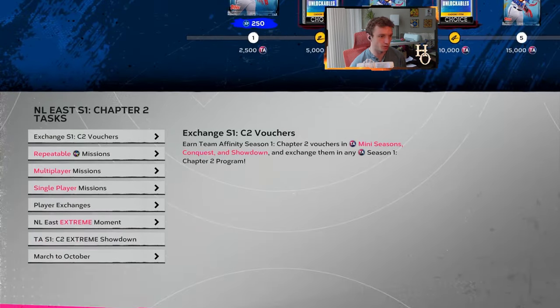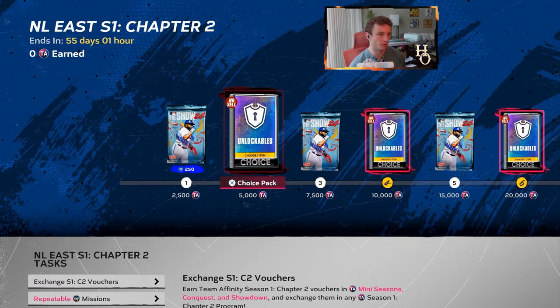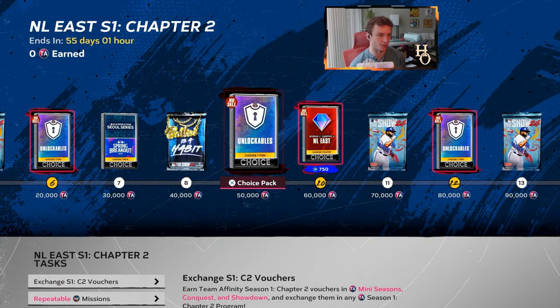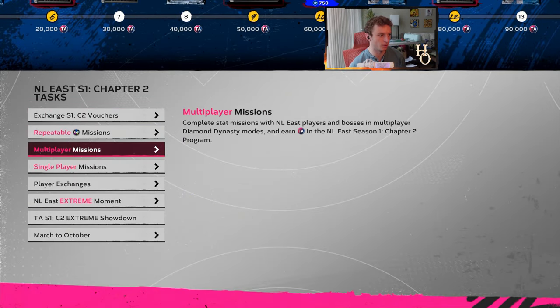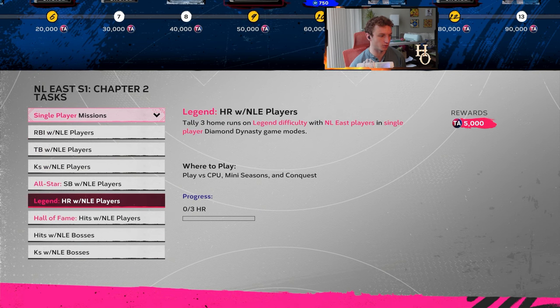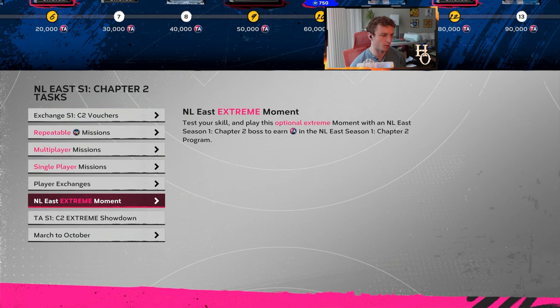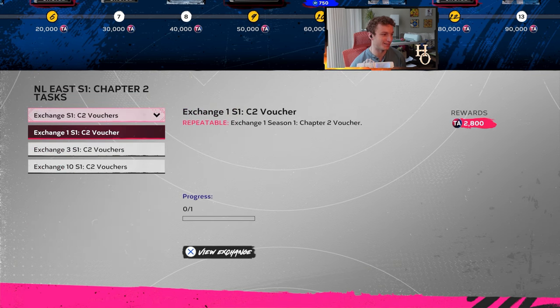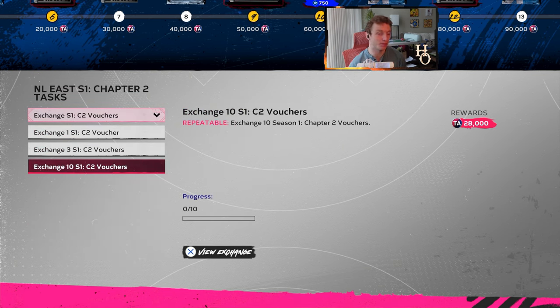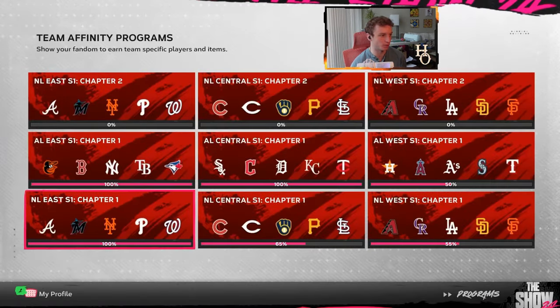While we're in the division, we'll go over a couple of the missions. It's going to be the same as every other conquest — you still get the team missions, so you want to get the guys from the boss packs and put them on your team to get the boss missions as well. You get NL East bosses at different difficulties — all-star, legend, hall of fame if you want to do that. Exchanges is not a bad idea — you get vouchers from just playing the game, so make sure you hop on and play.